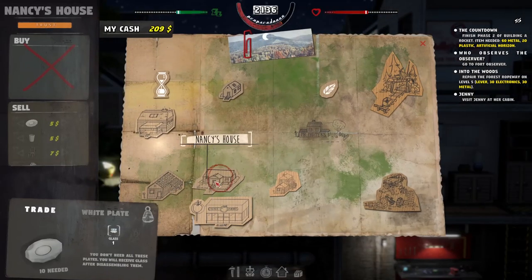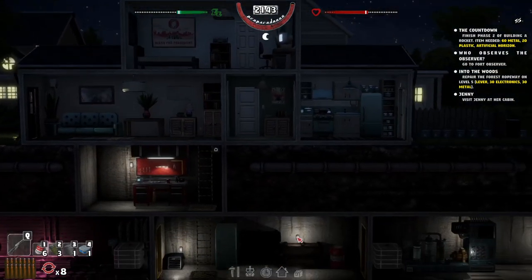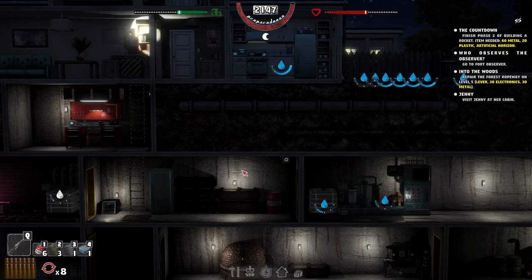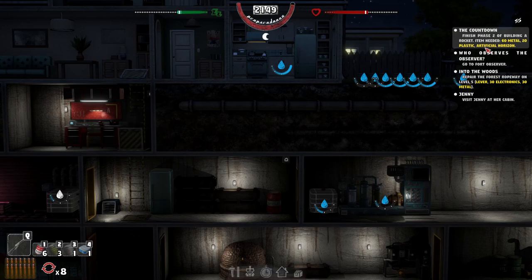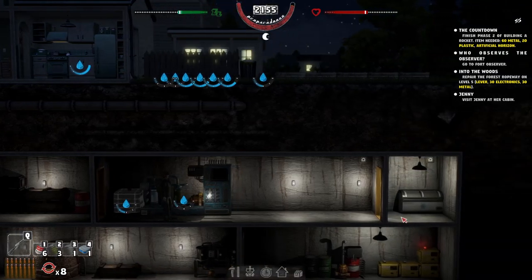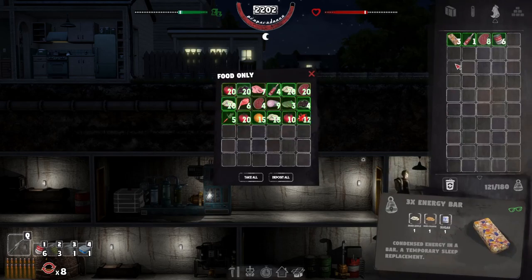We need to visit Jenny at her cabin — we'll probably do that next episode or the one after. I might do some building next episode, not too sure. The plot thickens — this story is good, I'm enjoying it. This is an awesome game. Nancy wanted that chair too — that's a couple of chairs sold. We've also got the artificial horizon; we need 20 plastic and 60 metal. I think we've got to try and finish phase two of the rocket.